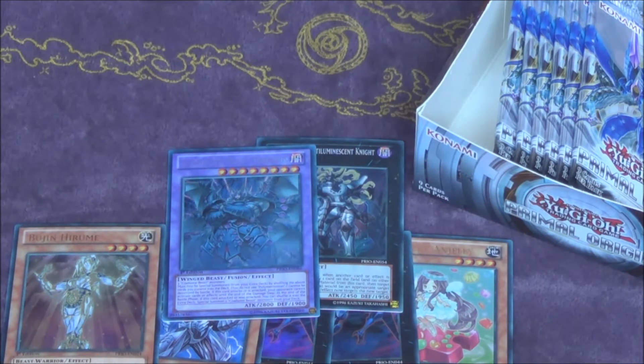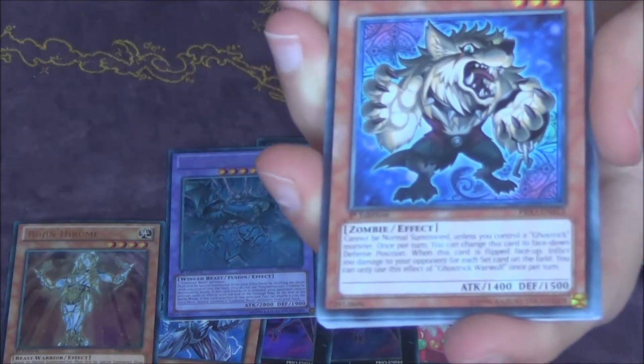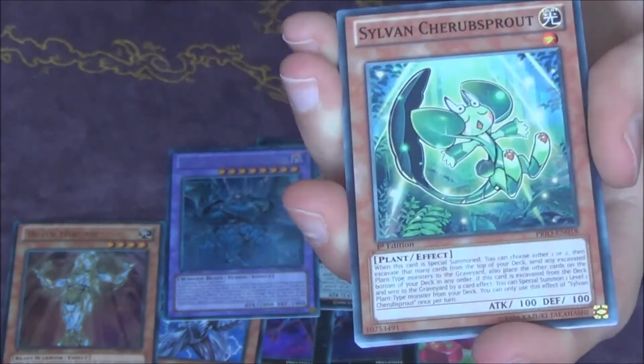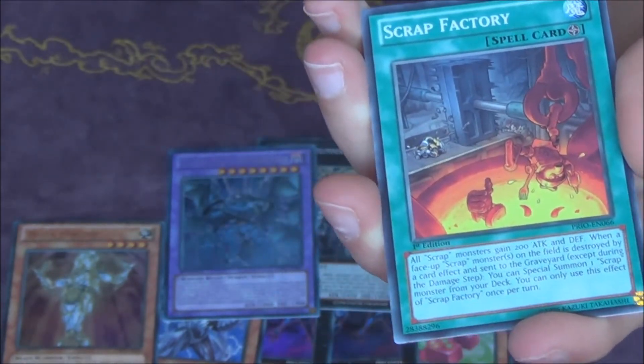Let's see — do we still have a foil? One, two, three, four, five, six, seven — I think we should be getting one more foil in these last six packs. Artifacts, Ghost Trick Knight, Chaos Number 103, Reverse Breaker — no, it's Scrap Factory.